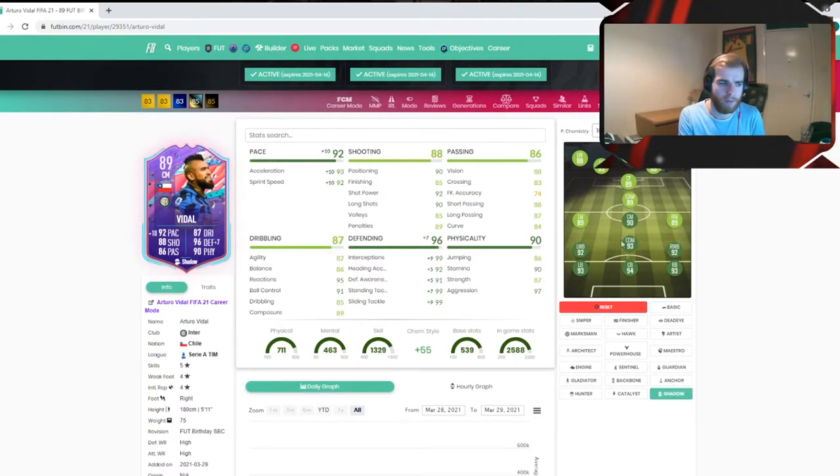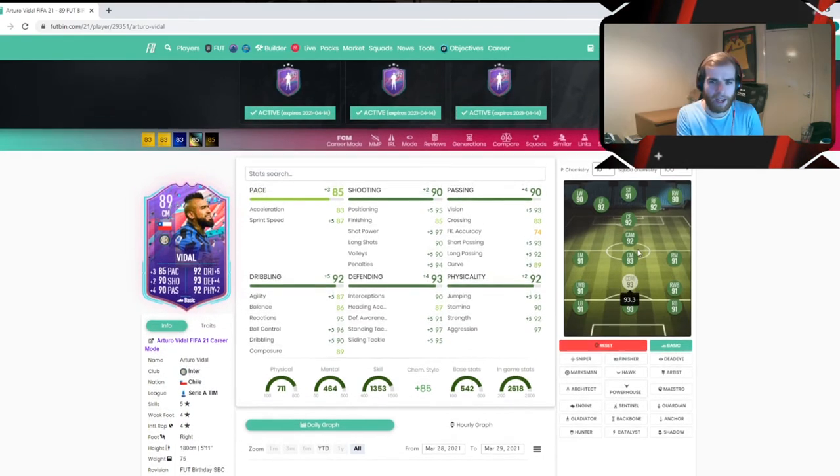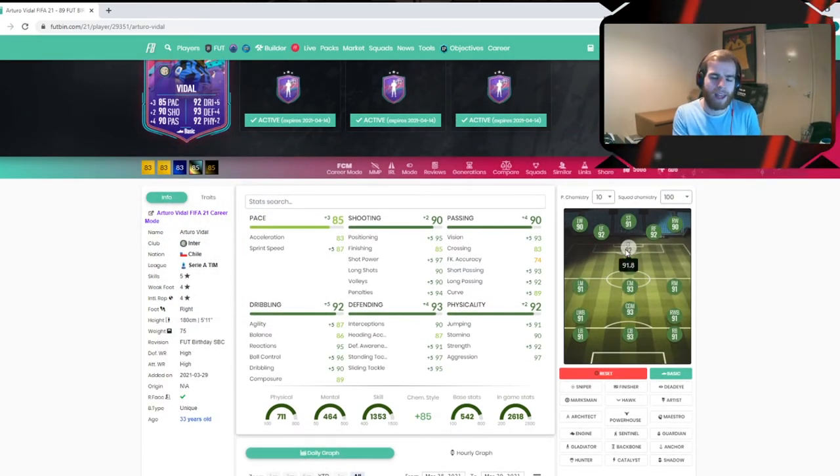You can put on whatever chemistry style you want. Shadow makes him an unbelievable centre back. Hunter is going to make him a good striker. Something like an engine would be good, or maybe a Maestro or Powerhouse — Powerhouse looks really good in there. As you can see with a basic chemistry style it shows all the boosts, and this is just absolutely unbelievable looking at this card.